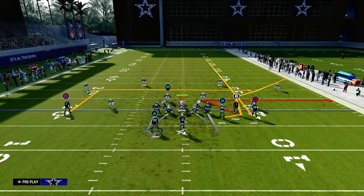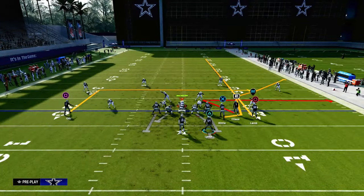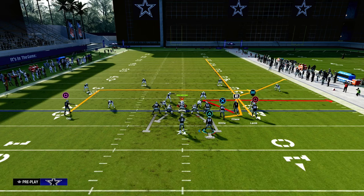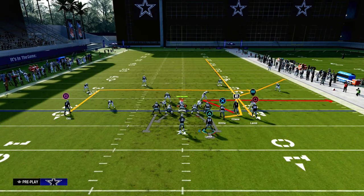One pro tip for this play: I love to motion my running back to the right just so they can't run match coverage. When you have four receiving threats to one side of the field — also known as quads or Bunch Strong — it literally cancels match and turns it into a drop zone coverage. Your running back doesn't even have to be on a route. It just cancels an entire way people play defense, forcing them to play man or zone. And we do have some good man beaters on this play too.